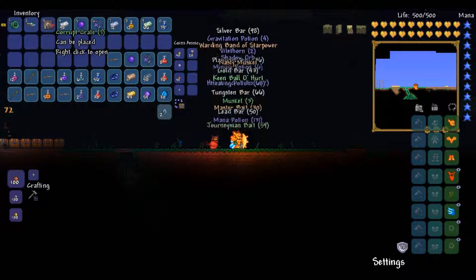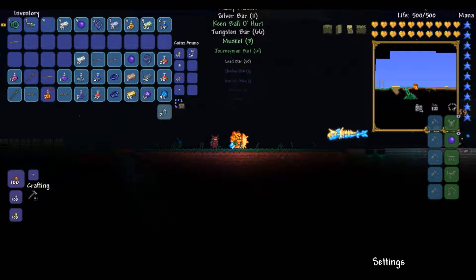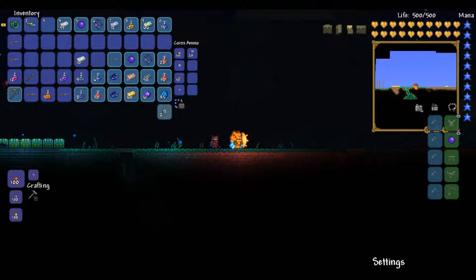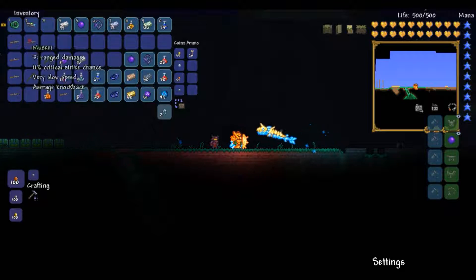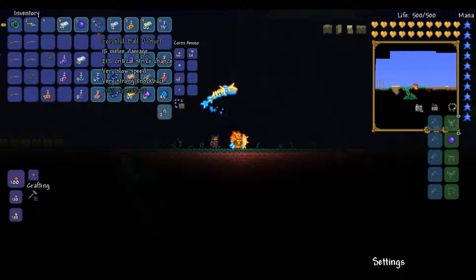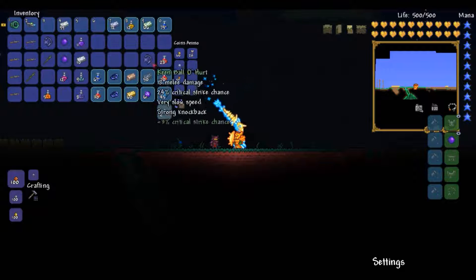And we'll just open all of these up quickly. It's pretty much the same concept as the crimson crate — you get items that you would have gotten when you break the orbs. You get pretty much the same loot.